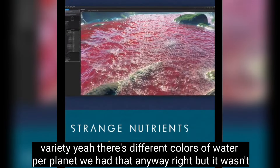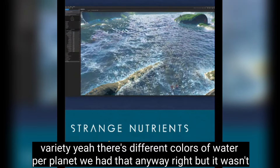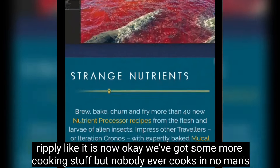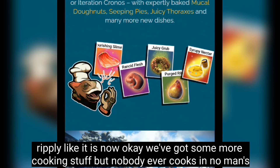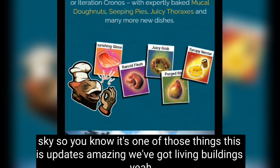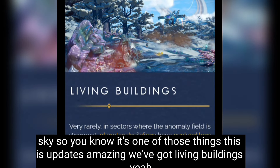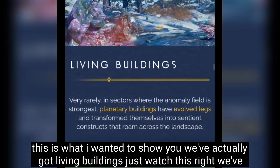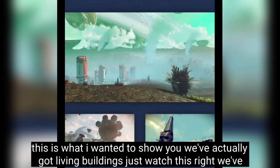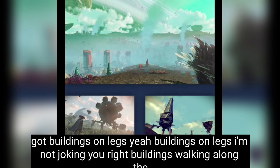There are different colors of water per planet — we had that before, but it wasn't as realistic as it is now. There's also more cooking stuff, though nobody ever cooks in No Man's Sky. Most excitingly, we've got living buildings — actual buildings on legs, walking along the landscape. I'm not joking!